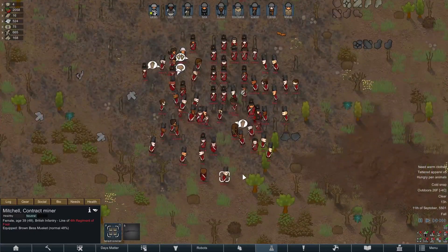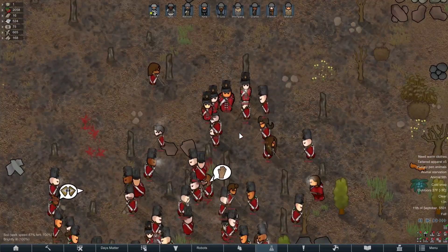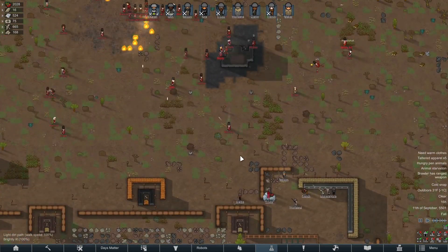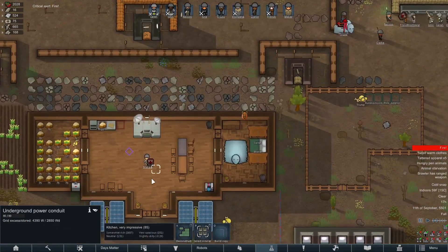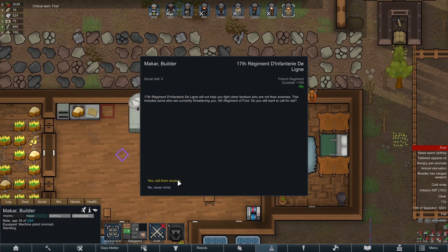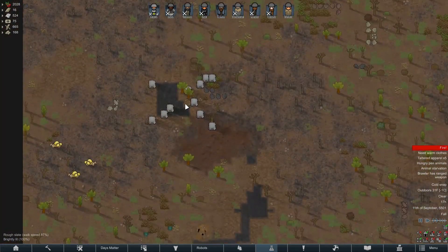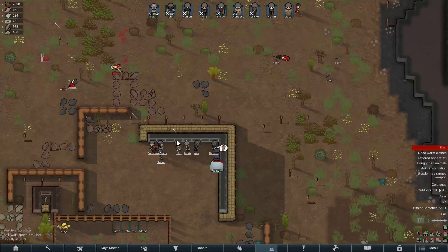We had a massive group of British soldiers that came to attack our colony. Those soldiers waited in the icy cold, not knowing what they were about to walk into. They began their assault and we began firing at them. One of our colonists ran to the comms console to try and call for the French to come and aid us in battle — little did I know the French and the British were allies. Oops. The French arrived but didn't attack the British, so it was really all up to us and our gun turrets.